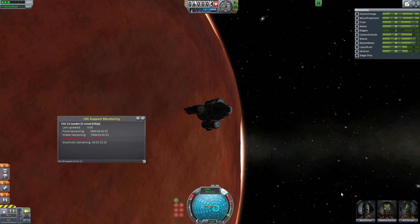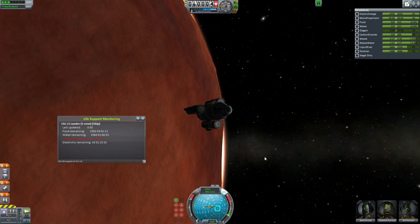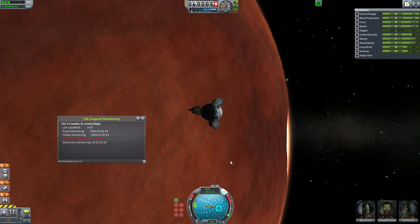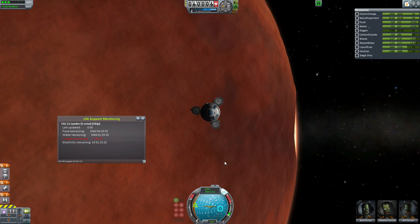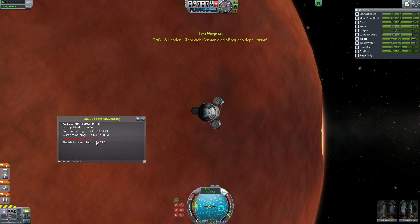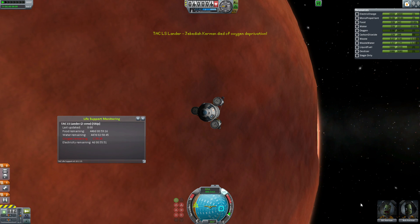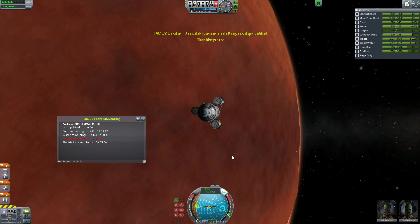If your food, water, or oxygen run out, well, your Kerbals could die. They'll last 60 Kerbal days without food, 36 hours without water, 2 hours without oxygen, but once those time limits are hit, your crew will perish. Additionally, your Kerbals need electricity to survive, as without it their spacecraft becomes cold and lifeless and the crew will freeze to death after 2 icy hours.